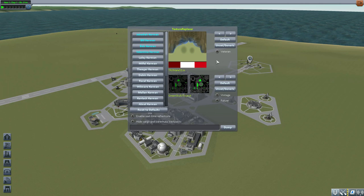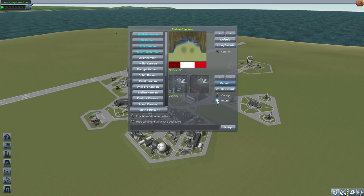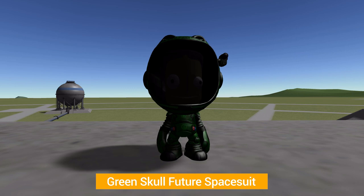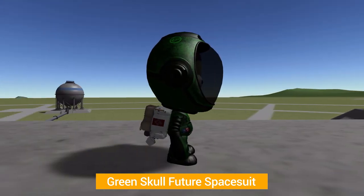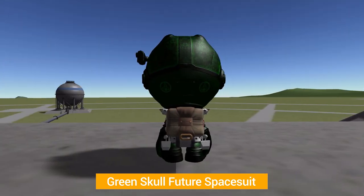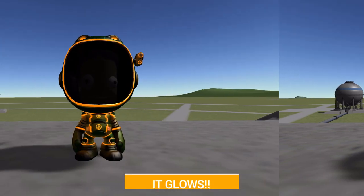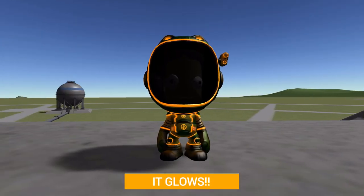But it gets better than that, because beyond the standard Green Skull spacesuit, we also have the Future Variations — all the same 14 different professions, but as you can see on screen now, it is a far more awesome sci-fi-looking spacesuit with a camera on the side, a much more interesting texture option, and some odd-looking armor pieces. Being futuristic, it glows — when you turn on the headlamps for that Kerbal, he's gonna glow like he's in Tron.